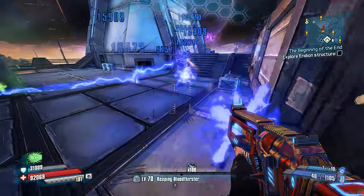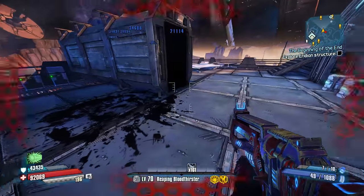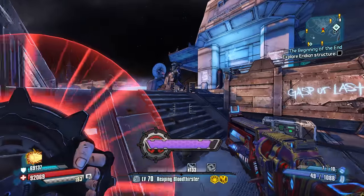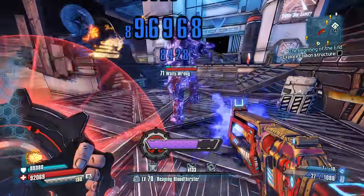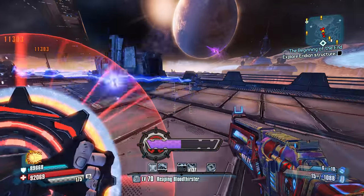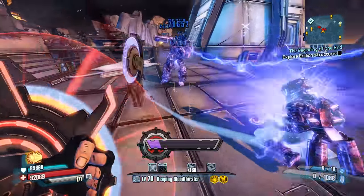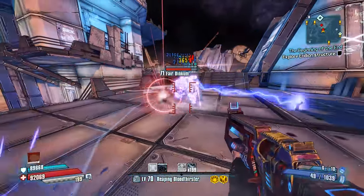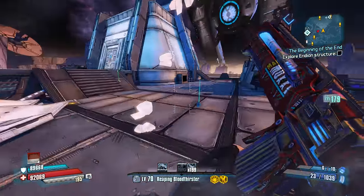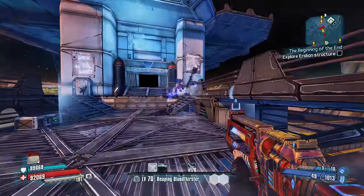Between the unlisted projectiles, high critical bonus, splash damage, and healing capabilities, the Hail is definitely a really good AR and quite possibly one of the best weapons for Axton at higher levels — especially if you can get one in every element. As for acquiring the Hail, it depends on which game you're playing. In Borderlands 2, the Hail is acquired as a quest reward by completing the fifth round of Fink's Slaughterhouse located in The Fridge. As for Borderlands the Pre-Sequel, the Hail can occasionally drop from Iwajira.